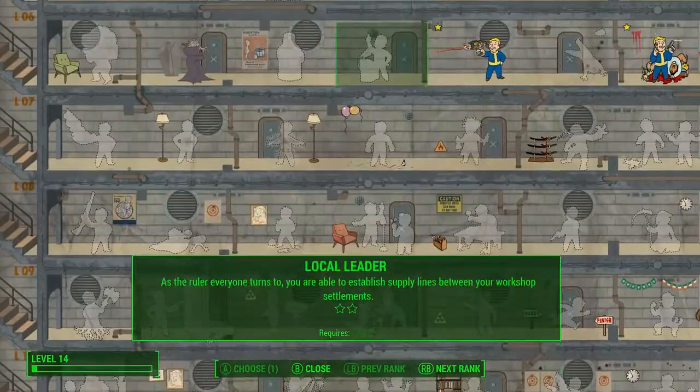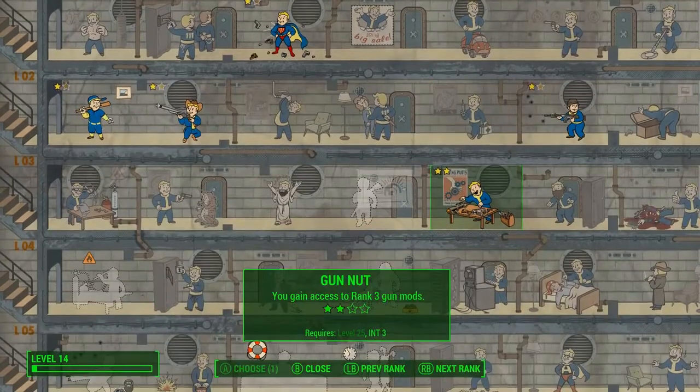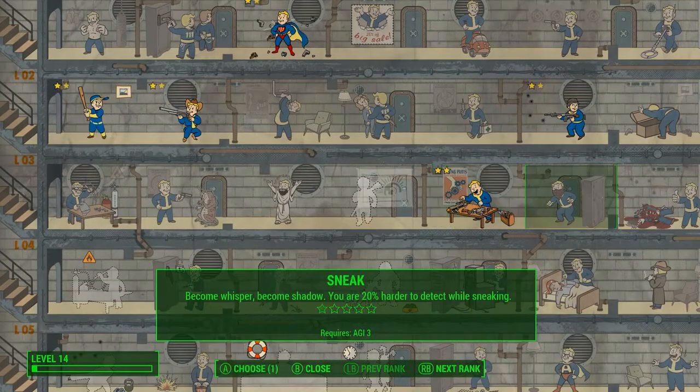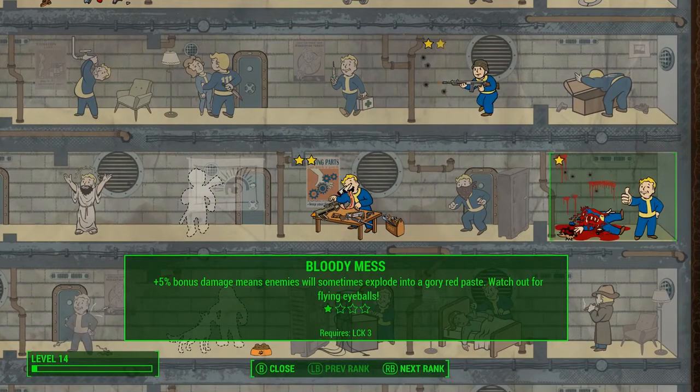There are 70 base perks with multiple ranks that do new things, yielding 275 that you can choose from. And it gives you a ton of choice and many different ways to develop your character over the course of the game. It's all up to you. Thank you.